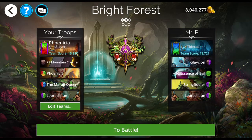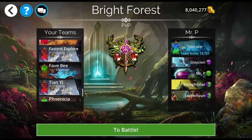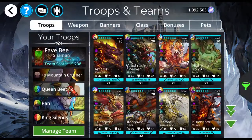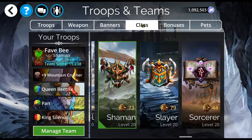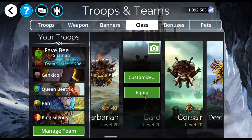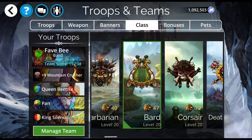Let me grab my team here. This is not my favorite B team — I just put it in here. I forgot to change the class, however. We want the class to be Bard, and the reason is because our hero will then be a Wild Folk. The entire team is now Wild Folk.